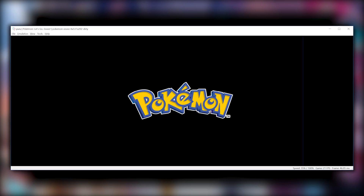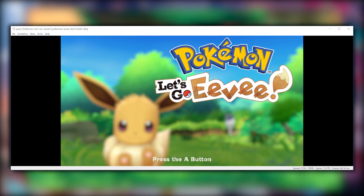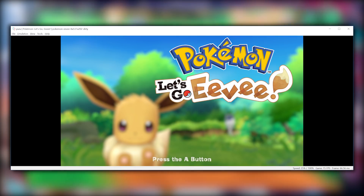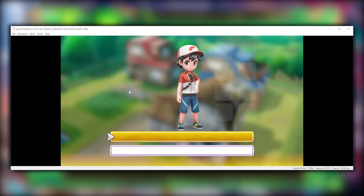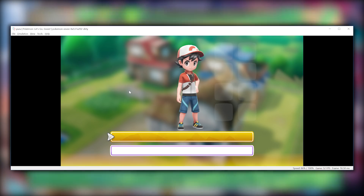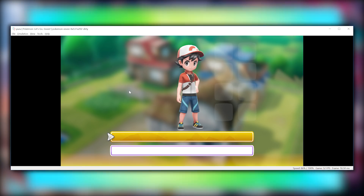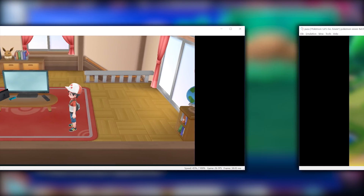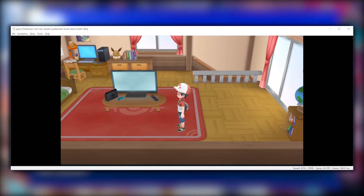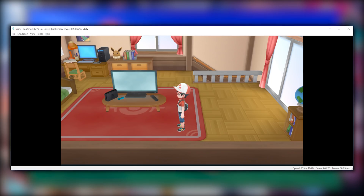The next screenshot we were shown was the title menu of Pokemon Let's Go Eevee — performance-wise it's running at 15 frames per second, but I am told that it does run faster than this. Next up we were shown this character and naming selection screen in which we are running at around 52 frames per second, and the final and much more exciting image we have been shown is actual in-game gameplay where we're running at around 26 frames per second or 43% game speed.